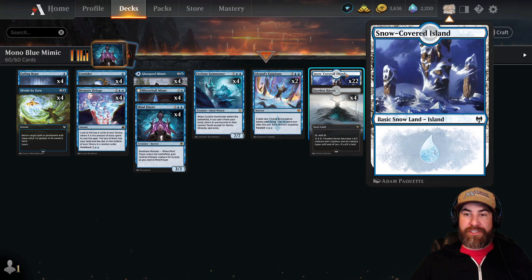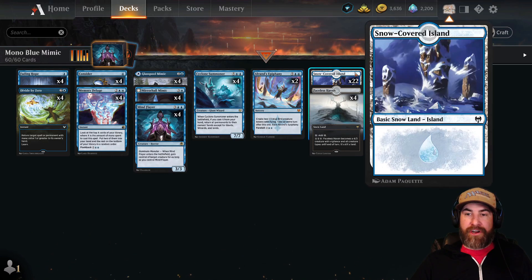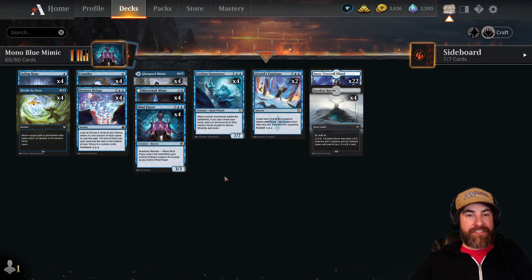And then for our lands, we have 22 Snow-Covered Islands, and those are there because of the four Faceless Havens — so that way we can get around board wipes and we have a mana sink.